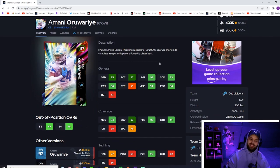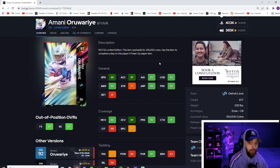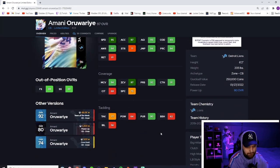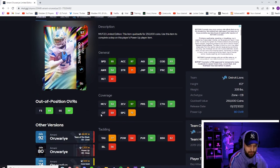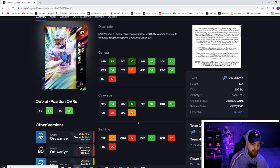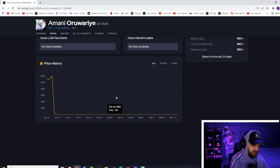Moving past that — this guy gets 98 speed on your theme team and he is one of the taller guys at six foot two — very good height. He has 97 acceleration which makes up for the lack of speed. He has really good zone, which is all that really matters on next gen. 95 man when powered up still hits that threshold. Not the best in the box — 77 tackling — but a very tall corner who will make a lot of plays. It sucks he's not available and it's been almost two months without being fixed.